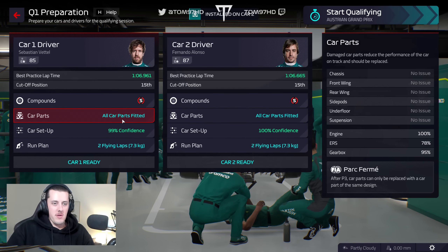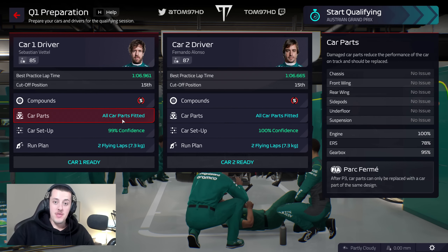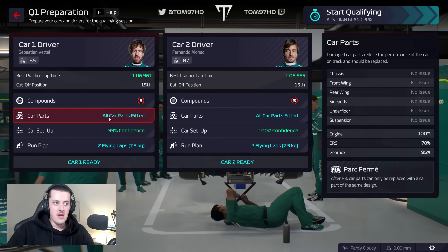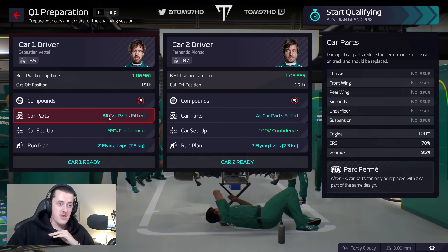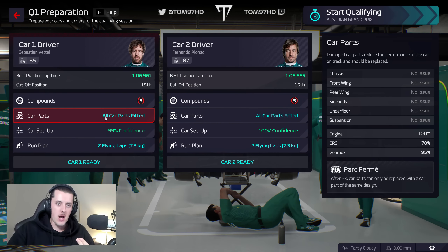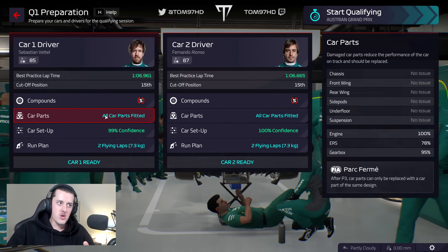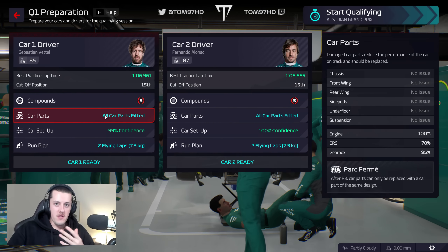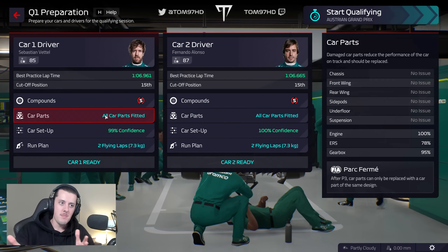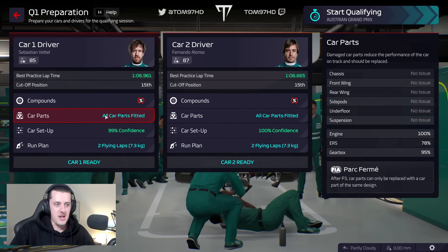Before qualifying, we've drafted in engine number three into both cars for this weekend, as it is a power circuit. There are only two ERS units for the entire season, so we're still running the second one, but both cars will have a brand new engine — some extra power which I think is going to be a really key factor. We'll then go back to engine number two for the next few races, essentially not returning to this engine until Spa-Monza probably. A one-off decision to try and have better performance on this power circuit.